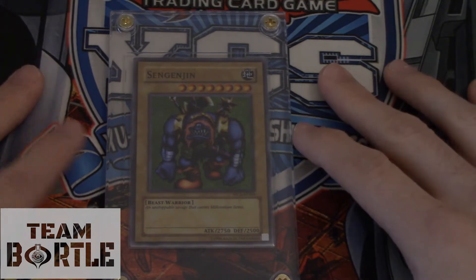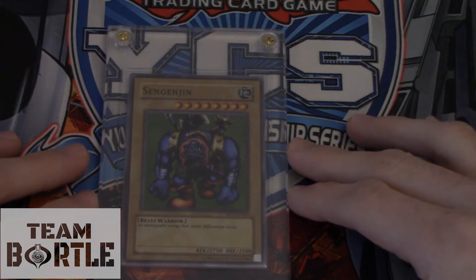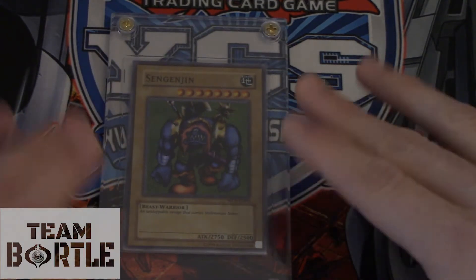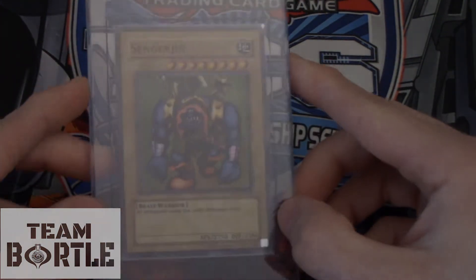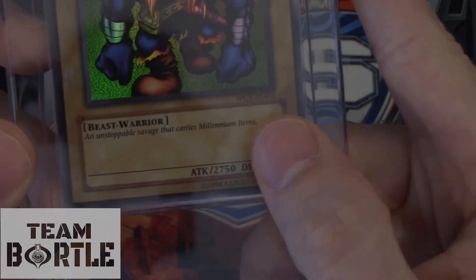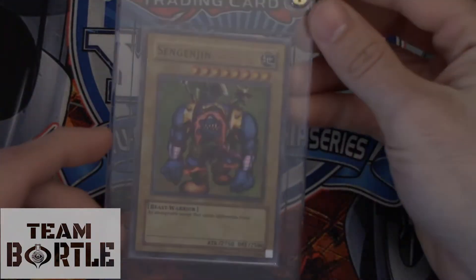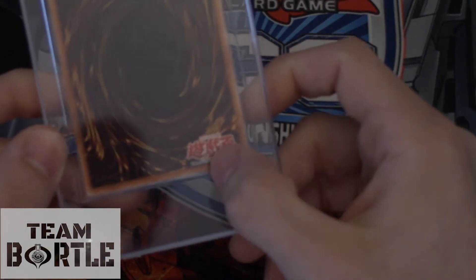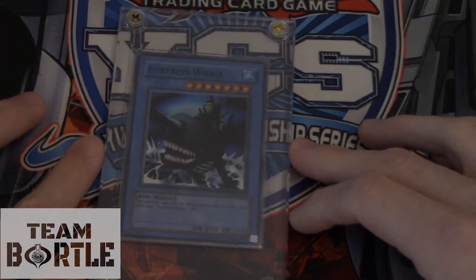Number 18, we have Sinjinjin. This is the real one — not that boozy WCS English one. This is Asian English. If you check it out right here, it says AE, which stands for Asian English. This card, if you want it, is worth about $150 because of a buyout. Make sure you get this one — it has Asian English on it, and the logo on the back confirms it's Asian.